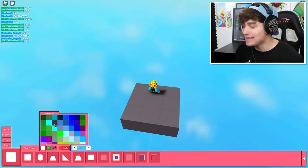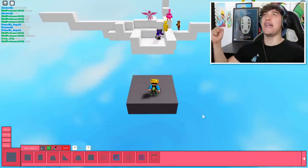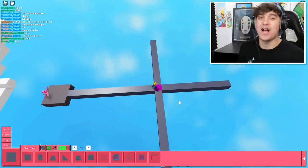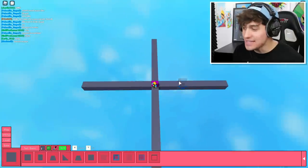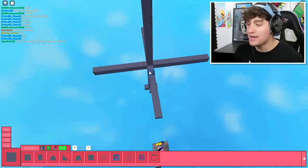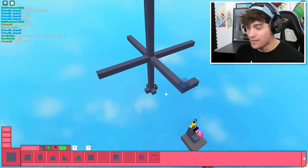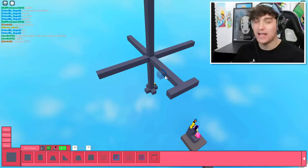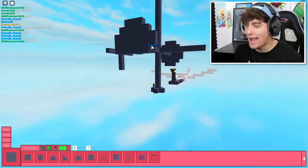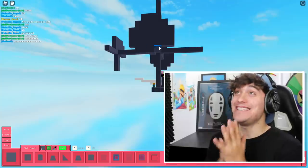First things first, we need the perfect gray color, which is pretty much what I have right here. And we need to build a giant sphere, because all piggy heads begin with a giant sphere. The first thing I need to do is build myself a base plate to work off. This is going to be the size of Robbie Piggy's head. And now that we've got the base of our head, what we need to do is fill it out to make it a circle. They are going to be my test subjects.